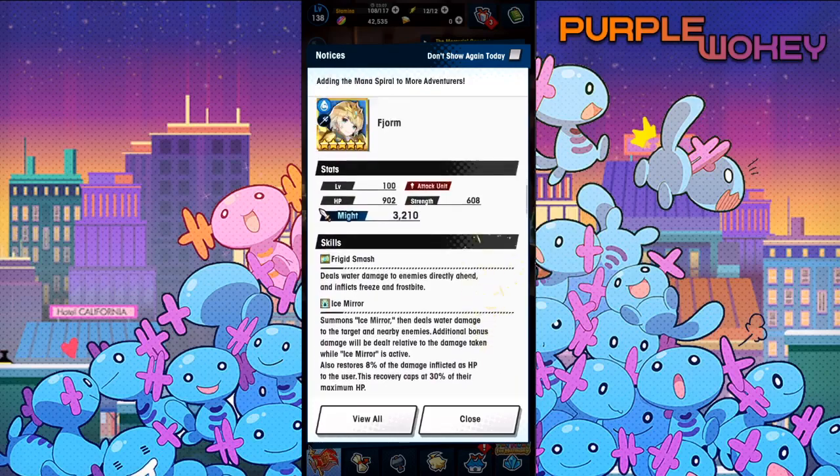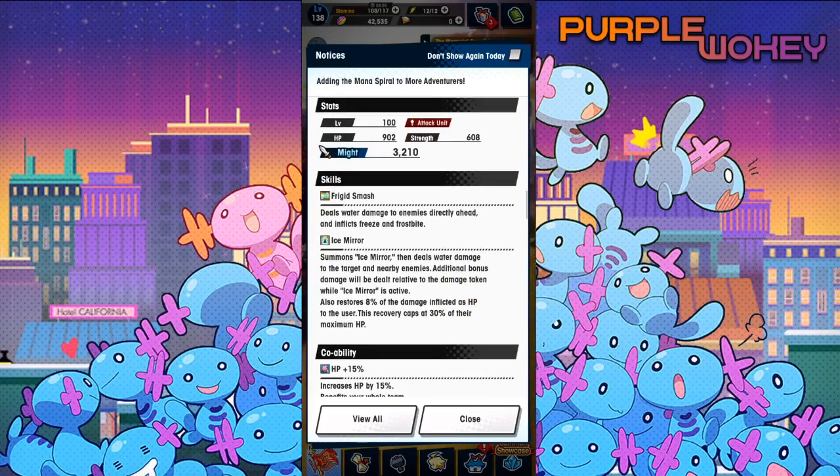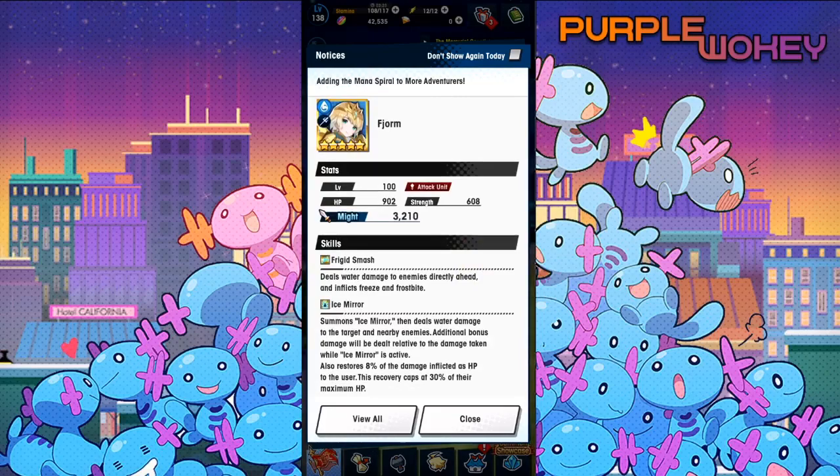Fjorm was always going to be a tough one. The only thing changed for Frigid Smash is that she now inflicts frostbite. Ice Mirror was always the problem — in order to make it good, you needed something like her not getting killed while taking damage, because you can still get super killed and taken out of Ice Mirror when using it. The only difference now is that you'll be able to heal at least 30% of that damage taken. I don't think we're going to see a lot of Fjorm in High Brunhilde, which is currently the only thing you need a water unit for. For all-purpose fun, Fjorm will be perfectly fine if you Mana Spiral her, but for higher level content it's a different story.